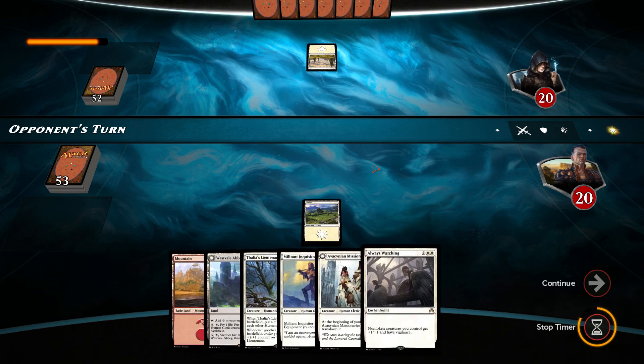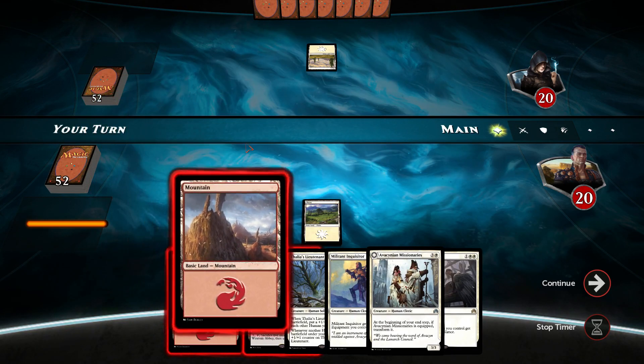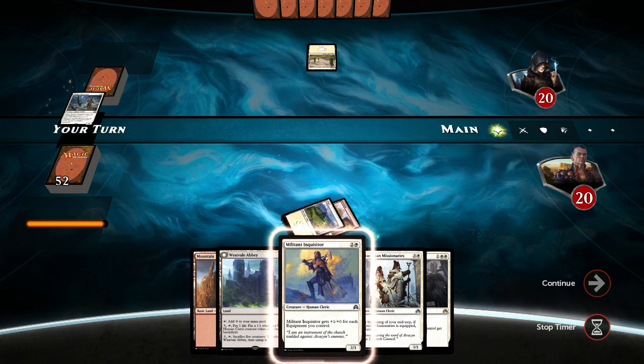We'll play this — two white here. We'll play Always Watching, otherwise we'll see what we do. So our opponent's white also. Crap, we're drawing too much red here. That's no good at all.